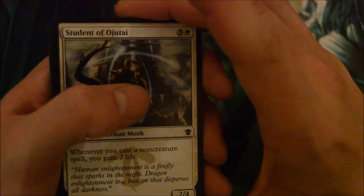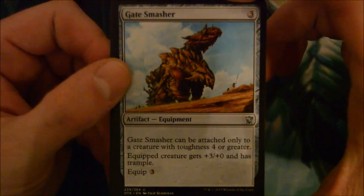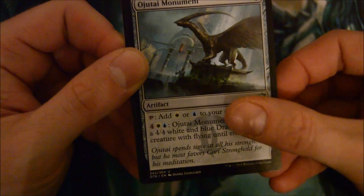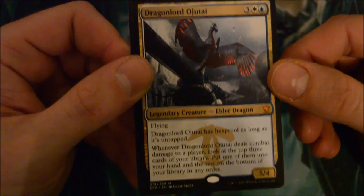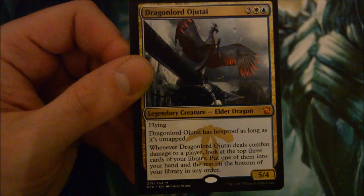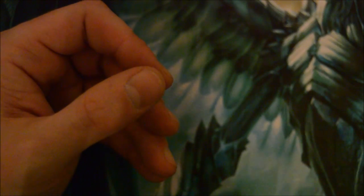Gate Smasher, Savage Ventmaw - I like this uncommon. Ojutai Monument, and another Dragon Lord - Dragon Lord Ojutai, a 5/4 flyer. It has hexproof as long as it's untapped. Whenever Dragon Lord Ojutai deals combat damage to a player, look at the top 3 cards of your library, put one in your hand and the rest on the bottom of your library. That's five mythics now - not bad! Let's go for a sixth. I'd really like an Atarka or a Sarkhan - I have an idea for a dragon deck.